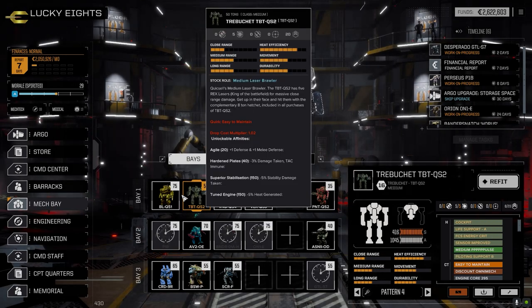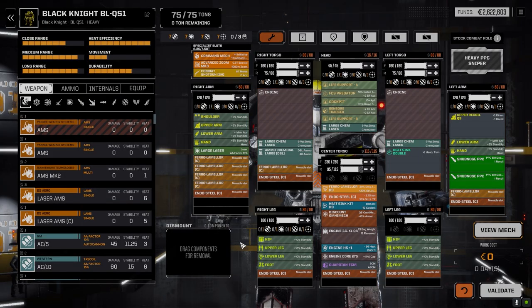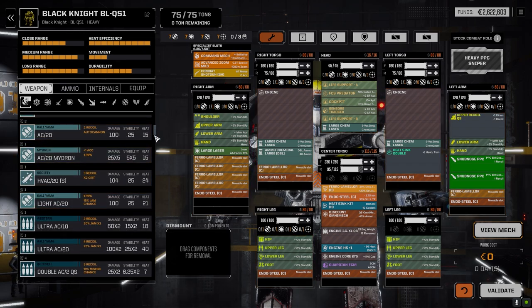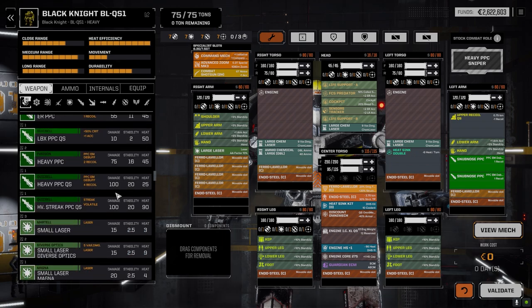The Trebuchet stayed the same because it really didn't take too much damage. The Black Knight, however — I'm not happy with this loadout, but it is going to work. It's a very practical build. I wanted to go something a little crazier, but when I started looking at the damage output and heat — I was going to do a heavy PPC build with two snub noses and heavy streak PPCs — the heat just started to crank up and there's just no way I could sink it all reliably.